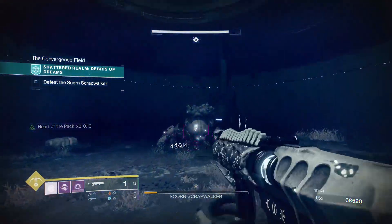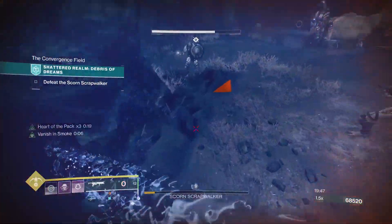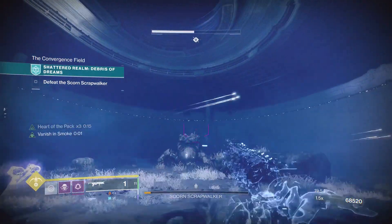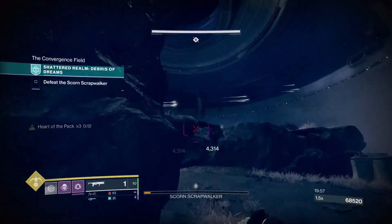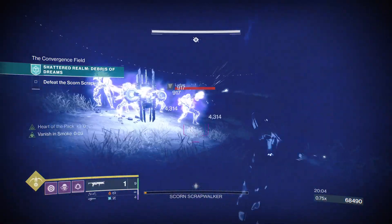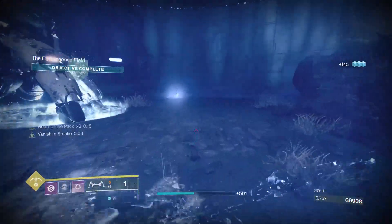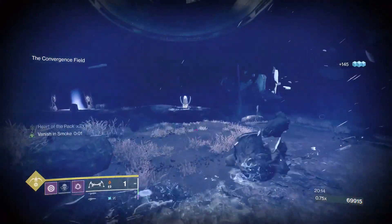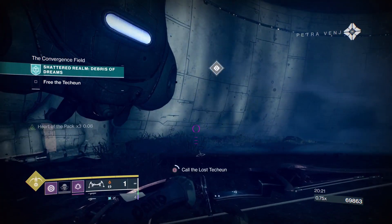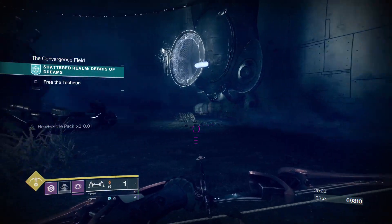The power of the Hunter invisibility is very useful here — and honestly I'll be real, I'm a bit fed up with Nightstalker Hunter. I have moods where I just want to play Warlock or Titan. For Warlock you'll have to pull back and use Witherhoard to DPS the tank walker. For Titan it's similar — always try to avoid destroying the Walker's legs to avoid multiple waves of ads.